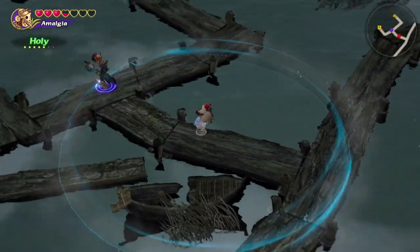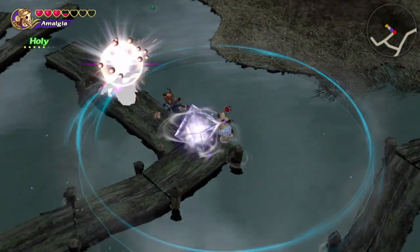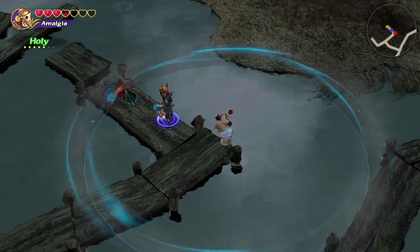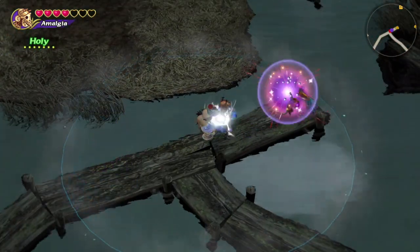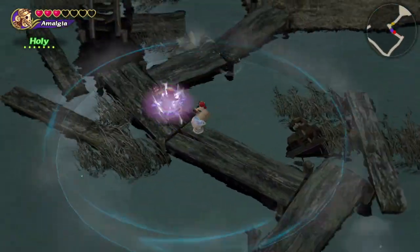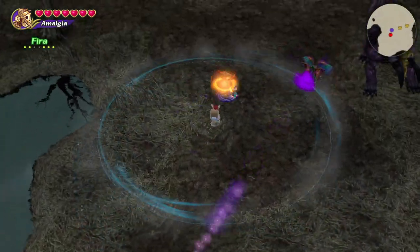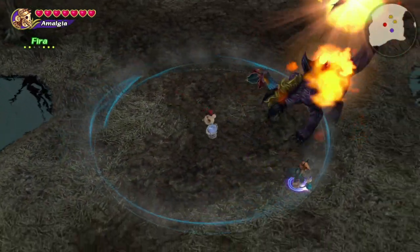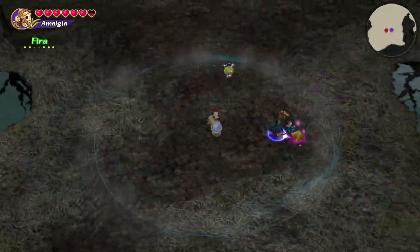At this first fork deal with the ghosts and head left — there will be a treasure chest and another enemy at the dead end. After the short path is cleared out head back and then head north and follow that path. Despite how winding this path looks it doesn't have any other deviations, so follow it to its end and then we'll be in another wide open space. Up here there's a behemoth and a magic casting plant enemy.